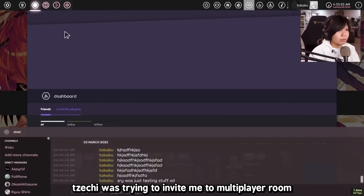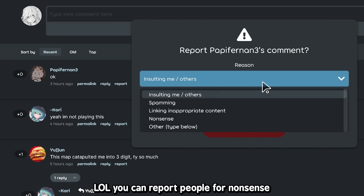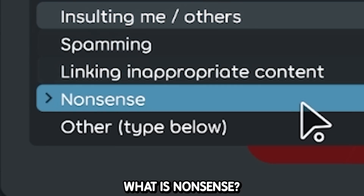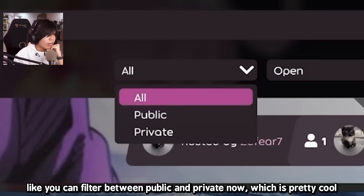Someone was actually trying to invite me to a multiplayer room — but you can't invite people to multiplayer rooms yet. You can report people for nonsense in the client. What is nonsense? They added a couple of changes to multiplayer, like filtering between public and private now, which is pretty cool.